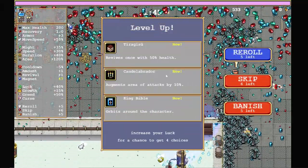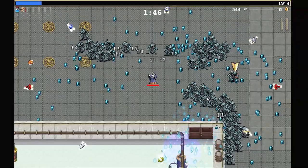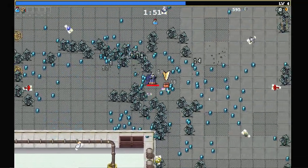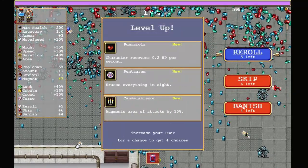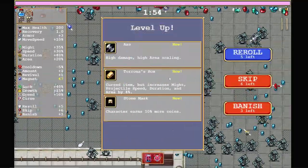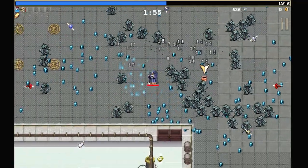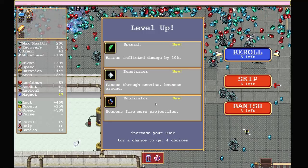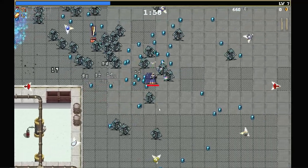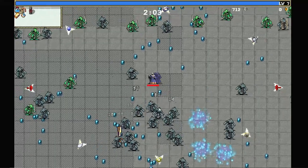King Bible is not on the list. None of these are on the list. I'm going to banish King Bible. Hate to do it, I love King Bible, but it's not on the list. I feel like it's gotten small enough that let's just fight like normal. Banish Pentagram — not on the list of things I'm planning on using. Torona's Box is on the list though. Duplicator is on the list.